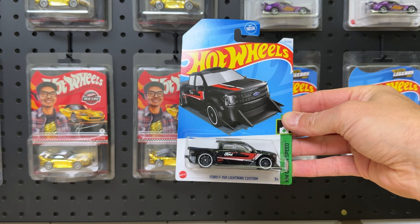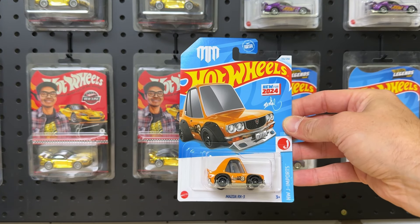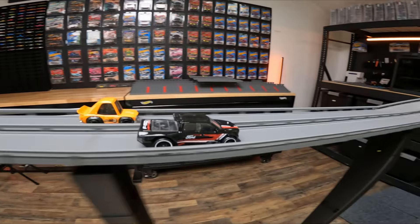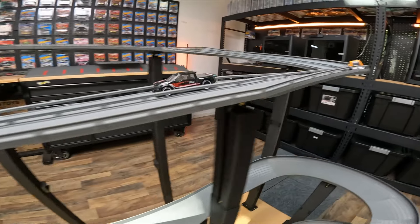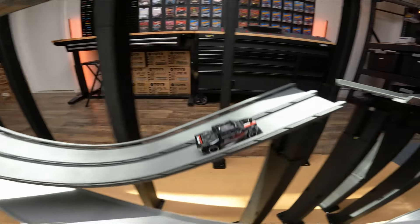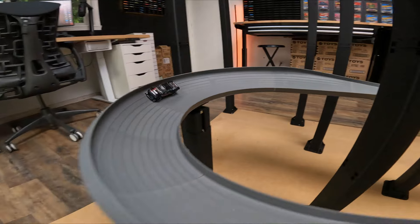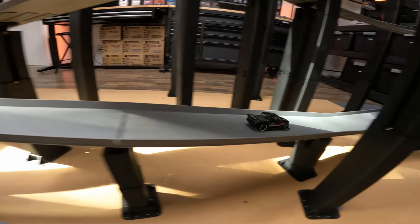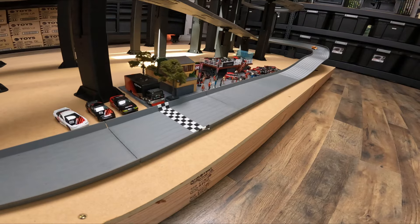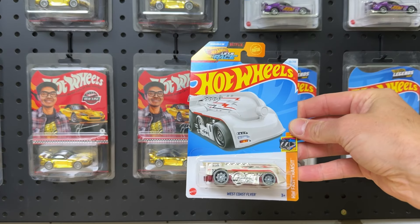We got the Ford F-150 Lightning in custom racing against the tuned Mazda RX3. The tuned short wheelbase is kind of rattling back and forth between the track barriers, costing him some speed. That F-150 gets a light jump, getting his tires back on the track as soon as possible with that EV power. Heading down the track, and there's the Mazda across the finish line.